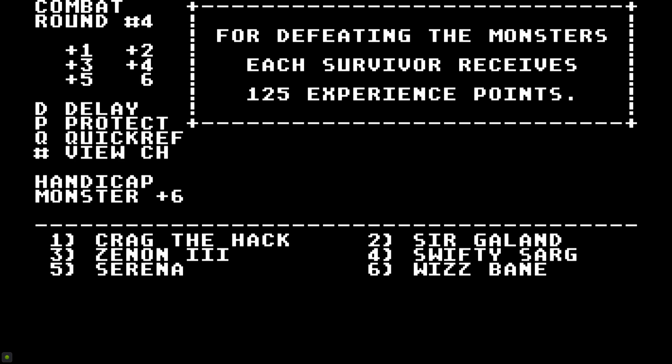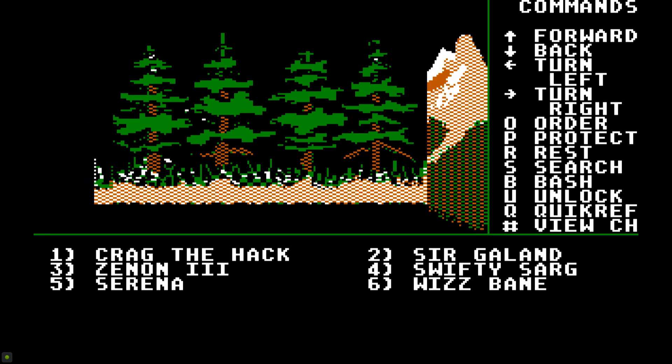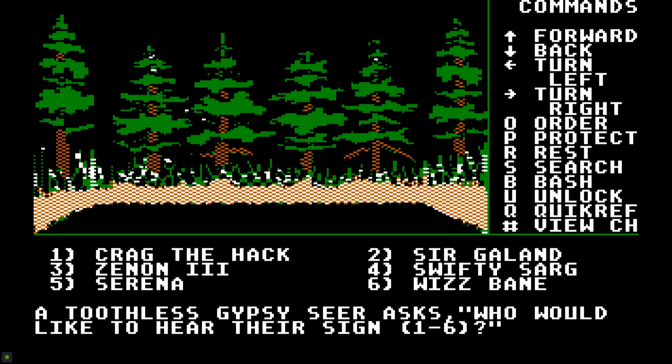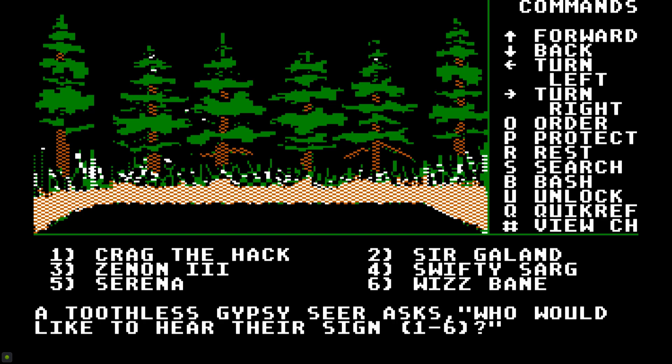Once combat is over, you need to search to see if there is any loot, and every time there's loot, there's a chance that it's trapped. Anyone can attempt to disarm the trap, but robber is the best at it. Don't worry if you set off the trap, though — you still get the loot. Once out of combat, you can rest to restore HP and remove most status effects other than poison, stone, death, and eradicated, for just the cost of one food.